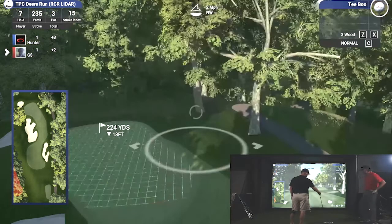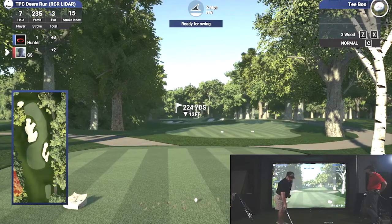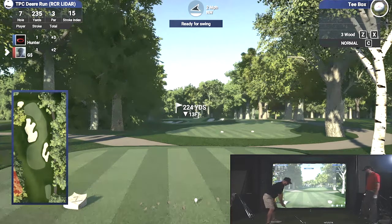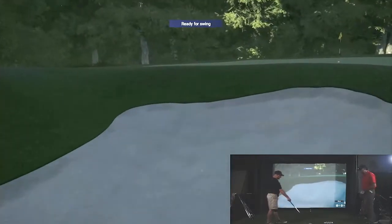So this hole is a cool hole. We're going to 224 downhill 13 feet. But you see there's a giant bunker on the left. There's a little bunker short on the right. For me, this is typically a four iron if it's 224 flat. We've got a little tailwind and it's downhill, so I'm going to hit a five and try to basically run it up. And then it's going to come hard off the right side, so if I land it right, it should work out pretty good. Maybe we can get that hole in one we were talking about.